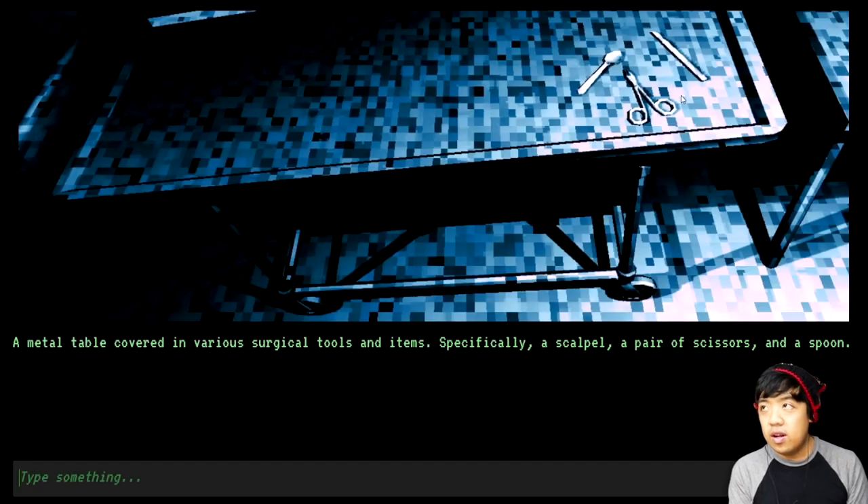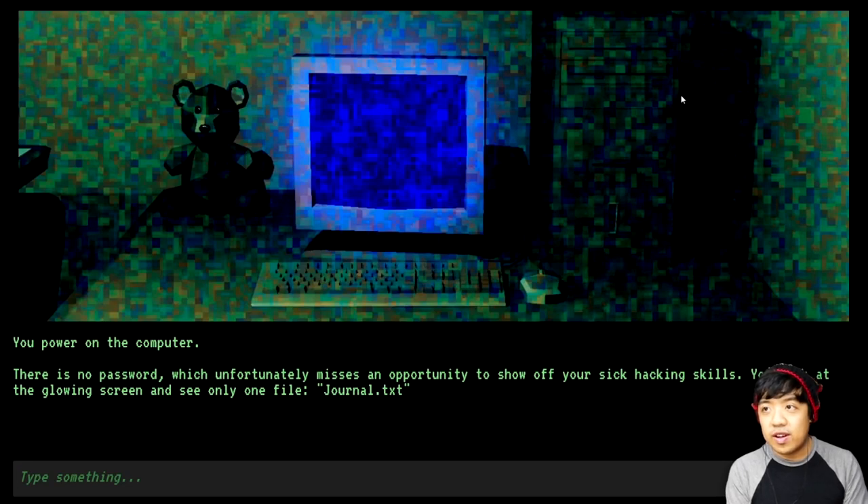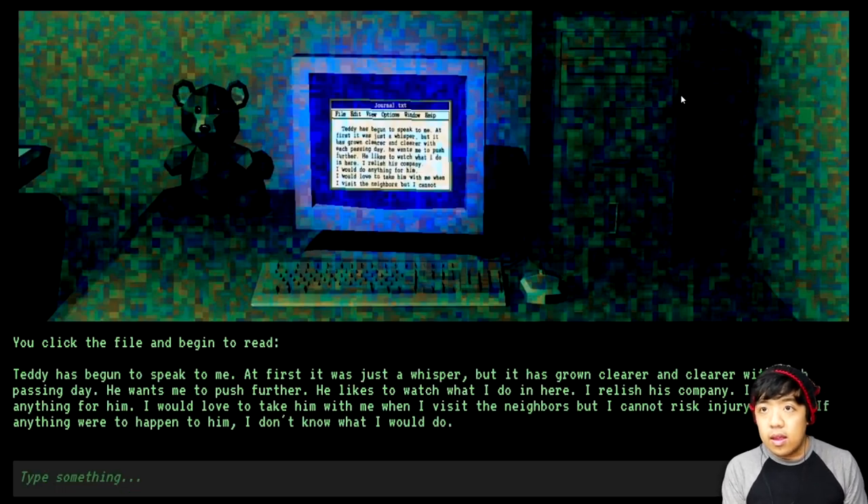We're going to go ahead and check the table — we will get the scalpel and the scissors. No need for the spoon. Turn on computer. There is no password, which is unfortunate — missed an opportunity to show off your sick hacking skills. You look at the glowing screen and see only one file: journal.txt. Open journal.txt. 'Teddy has begun to speak to me. At first it was just a whisper, but it has grown clearer with each passing day. He wants me to push further. He likes to watch what I do in here. I relish his company. I would do anything for him. I would love to take him with me when I visit the neighbors, but I cannot risk injury to him. If anything were to happen to him, I don't know what I would do.'